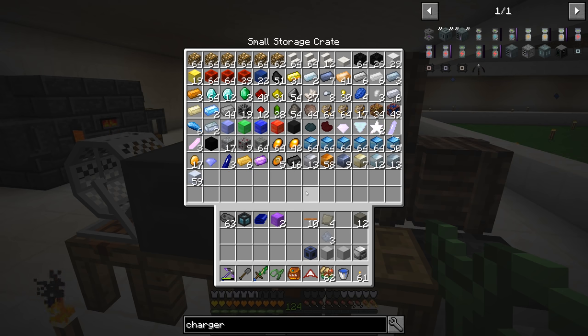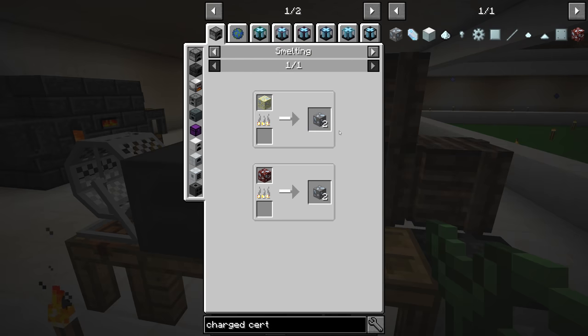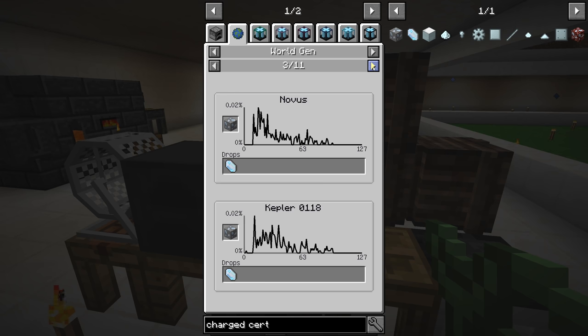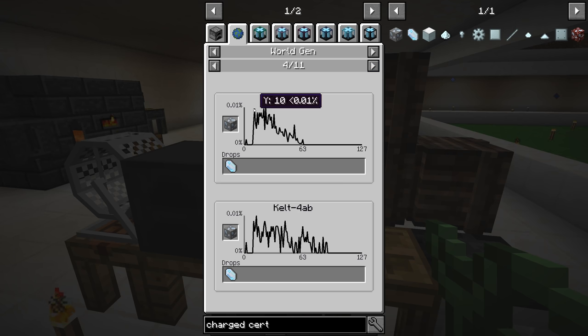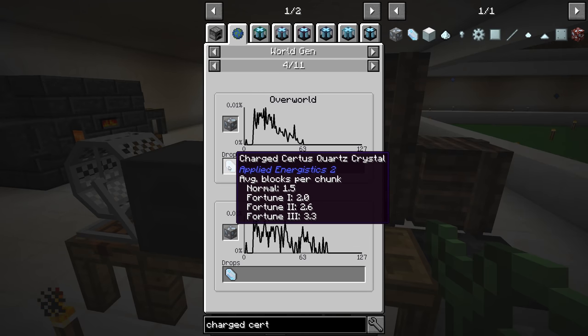We have regular certus quartz, but the only way to find charged certus quartz is by mining. Let's take a look at charged certus quartz ore to see where in the world we can find it. It looks like the best place is in the overworld between Y levels 11 and 23 - essentially diamond level. It is a very low drop rate and you are going to want to use Fortune III on it.